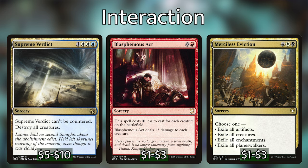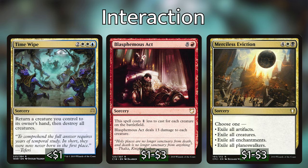If Supreme Verdict is a little over budget, Time Wipe is a really good substitution. We can bounce one of our creatures back to our hand that we don't want to die, wipe the board, and redeploy our stuff. So Time Wipe is a solid alternative if Supreme Verdict is too expensive.